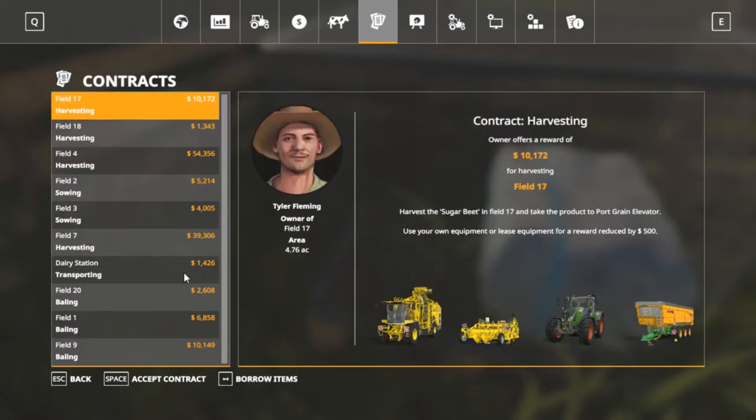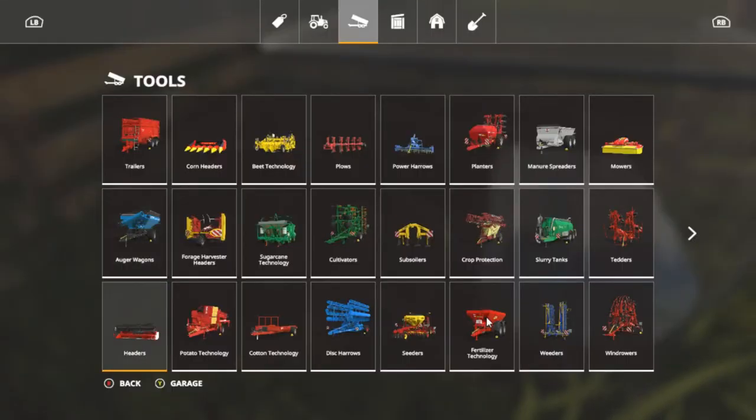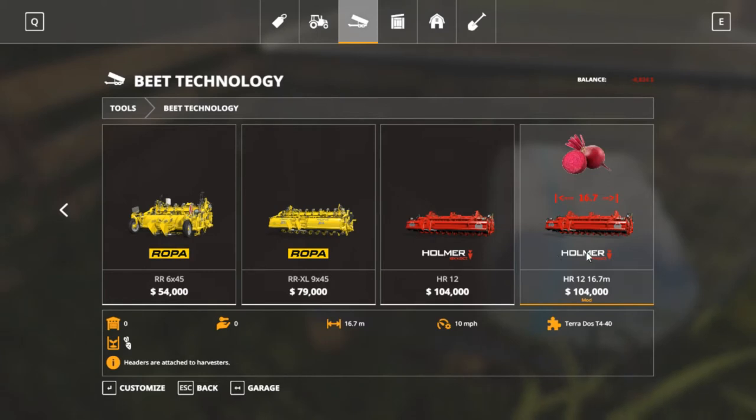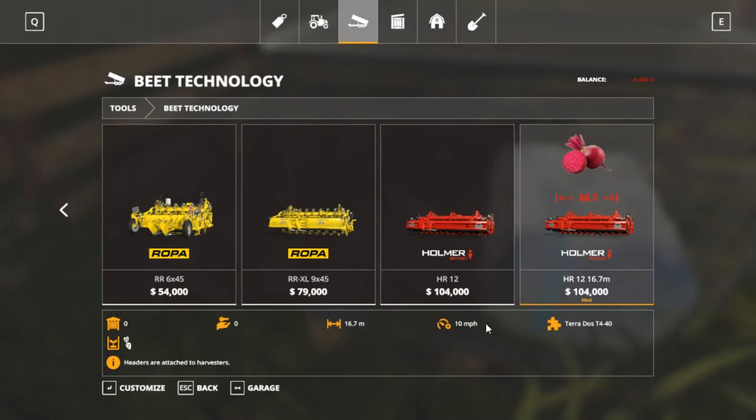I'm not in the mood for doing sugar beet training, but then again we might folks. It's only one thing about it — the hauling. There is a vehicle out now. What is that — cane/potato technology? Let's go beet technology all the way to the back. You can see right here it's 16.7 meters, that's just for the head — 104,000. The largest is 5.4 and then you jump to 16.7 meters at 10 miles per hour folks.